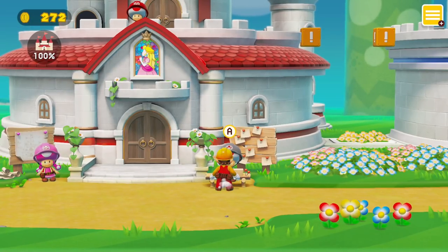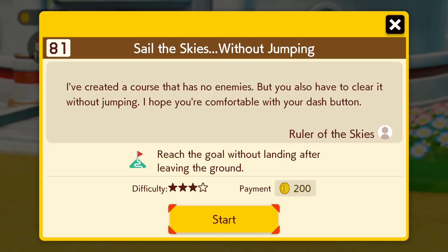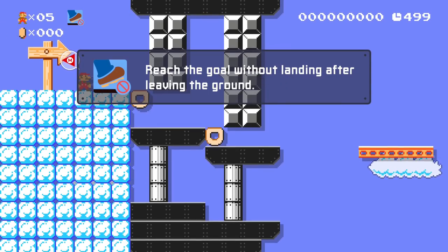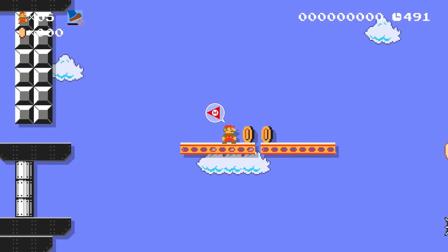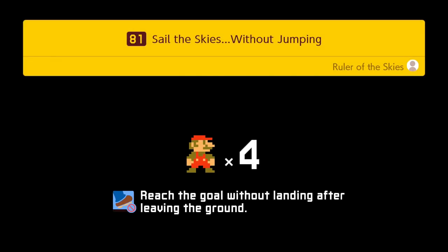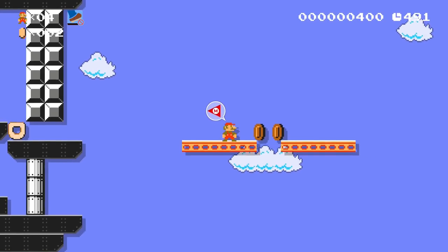'Sail the Skies Without Jumping' — probably one of my least favorite mechanics. Reach the goal without landing after leaving the ground. The course has no enemies but you have to clear it without jumping. I hope you're comfortable with your dash button. Sail the skies without jumping, okay. Does this count as leaving the ground? I can't jump — I cannot leave the ground at all. This is probably going to be okay.